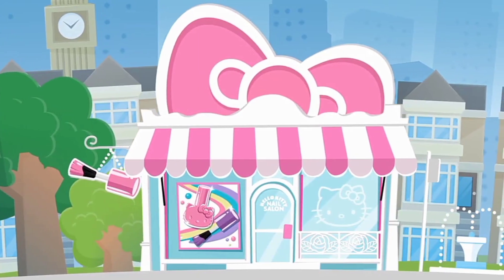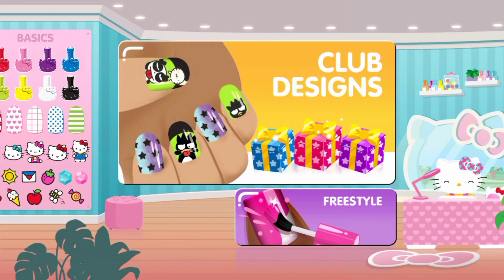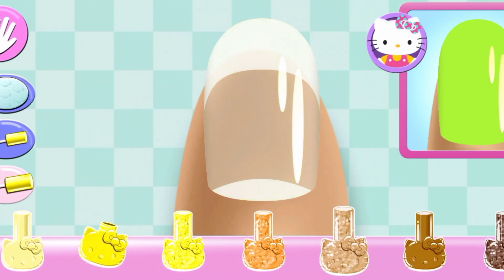Welcome to Hello Kitty Nail Salon! Welcome! Are you ready to get creative? Tap on any nail to begin the club design. Look carefully at the design and choose the same polish color.